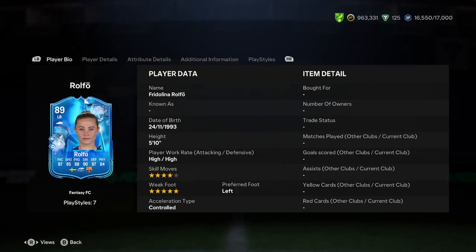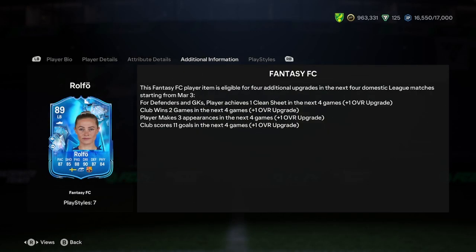This is Delby doing a player analysis on the new Fridolina Rolfo Fantasy FC card, which looks very, very nice off the bat. The first thing we're going to do is look at the additional info and think whether she's going to get the upgrades.